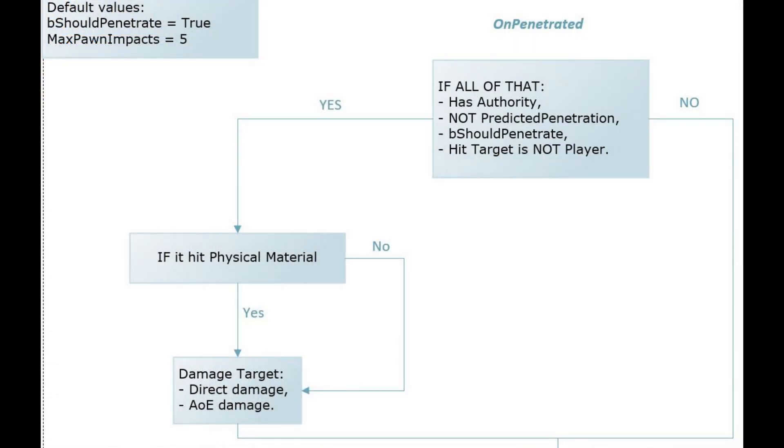That is the unpenetrated event. It gets called basically every time the missile hits something. For it to be called, the true penetrated property of the movement component must be set to true, and it is set to true in the file, so when the missile gets launched it is initially true. Then there is a multi-condition where every sub-condition must have a positive result. The first two don't really matter — 'should penetrate' gets modified later in the flow, and it also filters players, although I haven't checked if it's just you or your teammates as well.